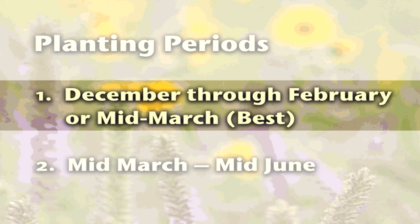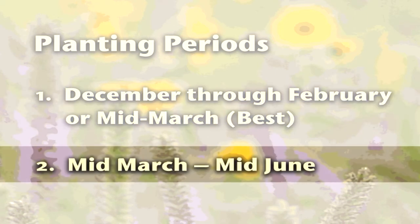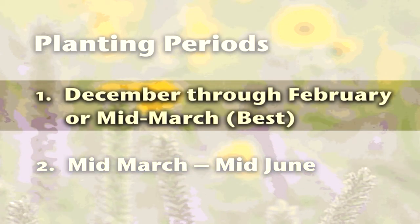If your seed mix contains native forbs or wildflowers, this is the best time for planting your mixture. The second planting period occurs in the early growing season starting around the middle of March and continuing through the middle of June. In general, planting earlier is better.